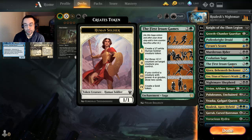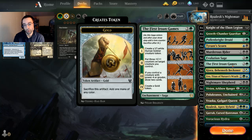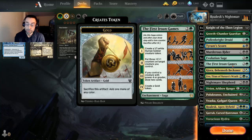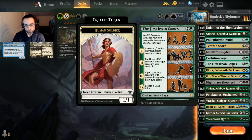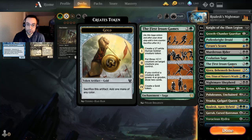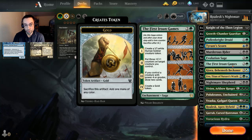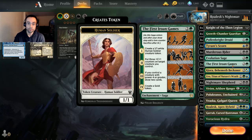Another way to get counters is The First Iroan Games — a card I really like in the three-drop slot. It's a saga with four chapters: the first gets you a 1/1 token, the second lets you put three +1/+1 counters on a creature you control, the third lets you draw two cards if you control a creature with power four or greater, and the fourth gives you a Gold token — essentially ramp.